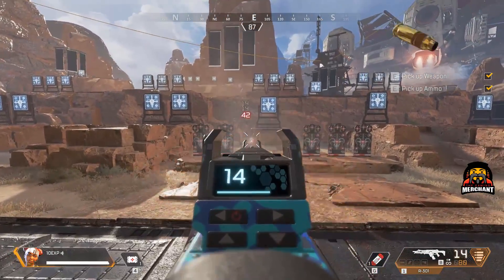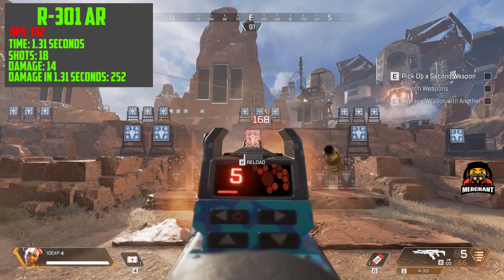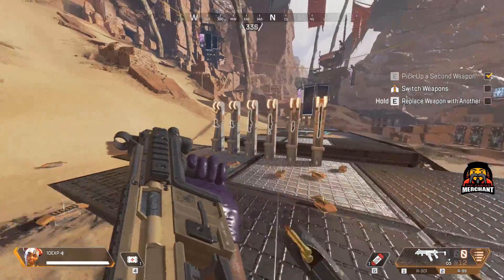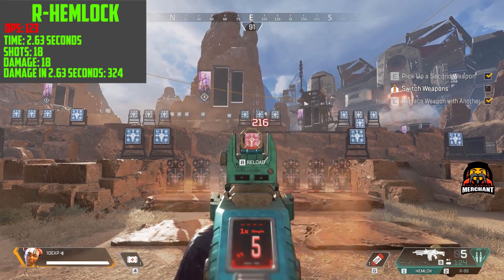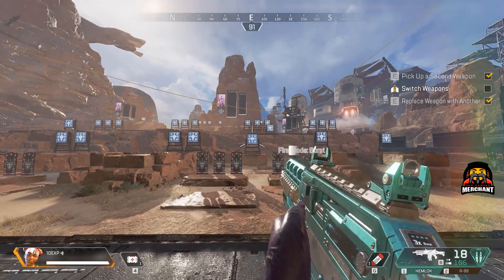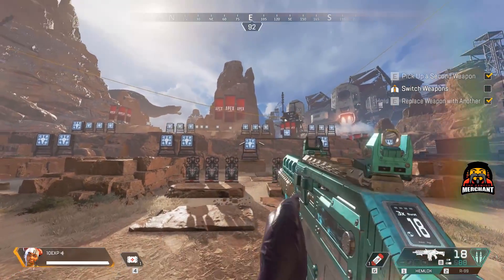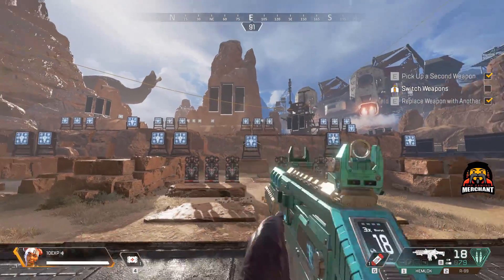So in my test, the R301 actually came out on top slightly compared to the original stats at 192 DPS. The R99 SMG came out exactly as expected at 216 DPS. Now for the Hemlock — the Hemlock's DPS will always be slightly different on single fire because it comes down to how fast you can click or press the trigger. However, in my tests I usually got between 123 and 135 DPS. In burst mode it does get a bit more at about 146 DPS.